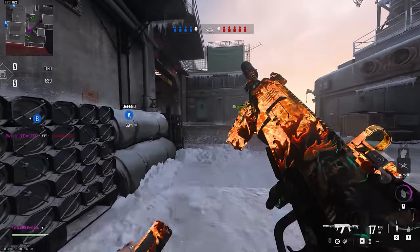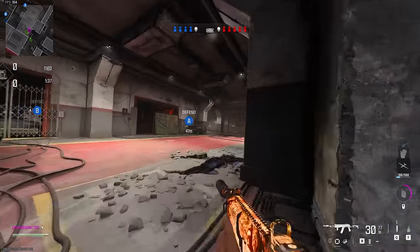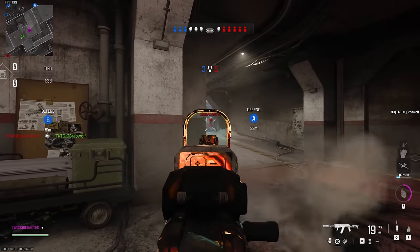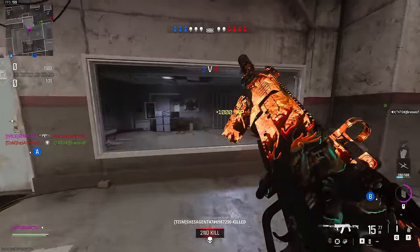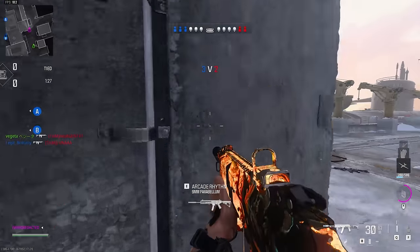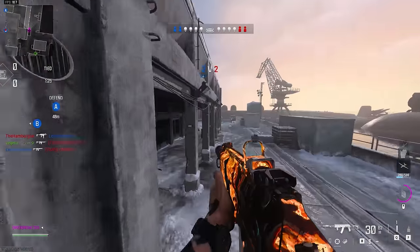Teammates are in, they're clearing the building out. Now we're gonna restructure our route - we're gonna go check mid. I saw one, he's dead - one spawn. Radar shows the one under here, Vegeta is able to clean it up. I checked the spawn on one's ear, I'll make my way over to A building.